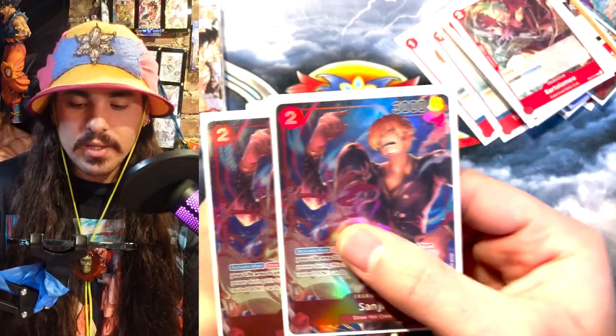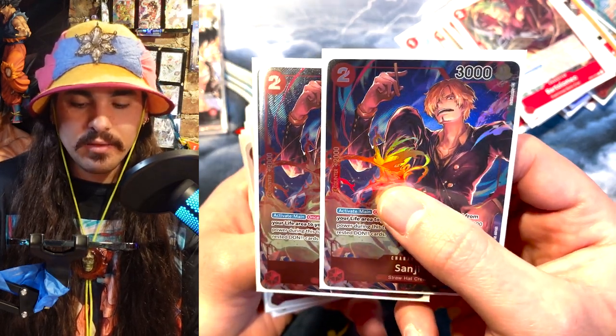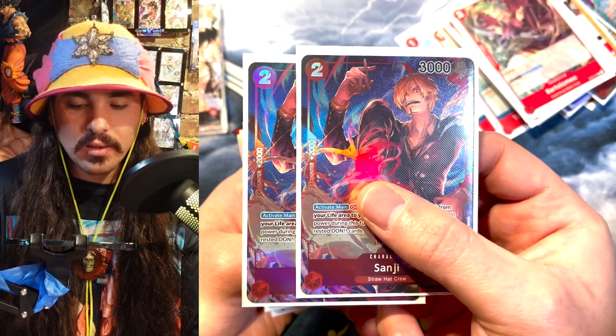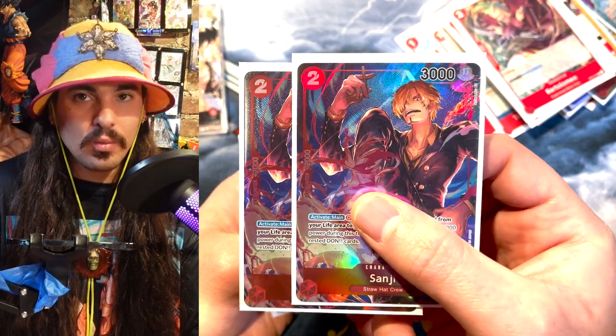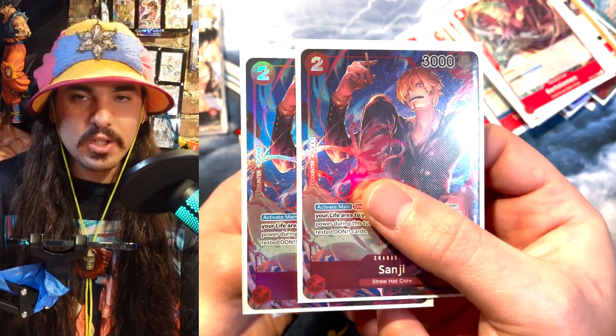Then I'm playing two Sanji. This is basically just a shiny 2k — I don't really play Sanji much. I feel like you don't really want to take life in a lot of the matchups these days. You really want to protect your life and you don't need as much access to it in a controlled manner. You're usually just getting life or trying to protect it, so he's really just a shiny 2k.